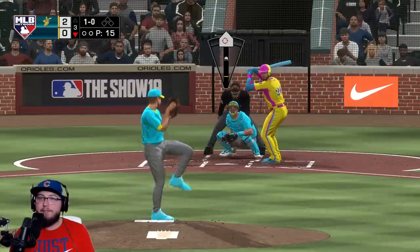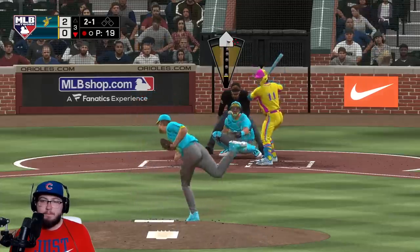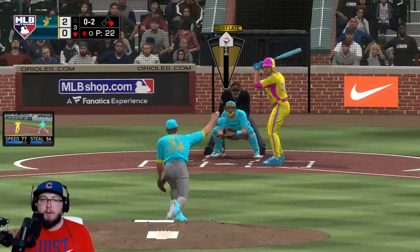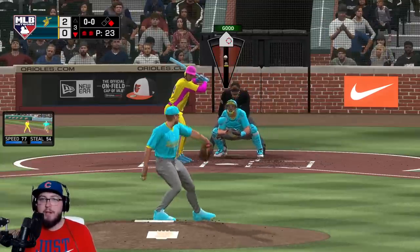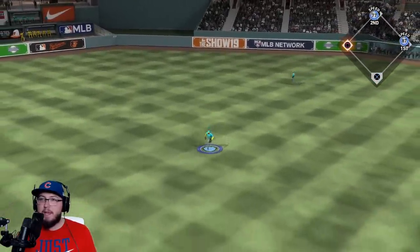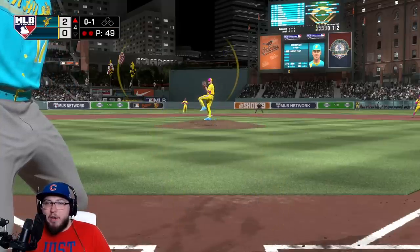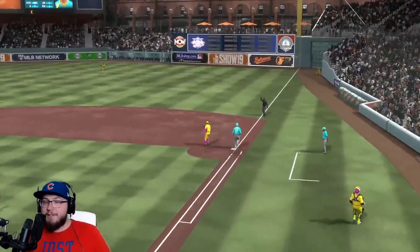Bichette gets a base hit, Yastrzemski unable to get in on that one. Let's see if he tries bunting — he doesn't, but we strike him out. Roberto Alomar can tie it up with one swing — he does reach base, that's pretty big. Slurve — we strike out Gehrig, no runs score. I'm too early on a cutter, my timing today is so far off. We ground out — three ground outs in this inning. Need to be a little more patient.